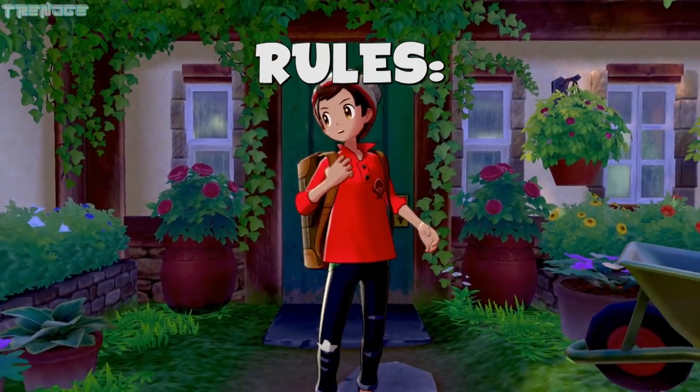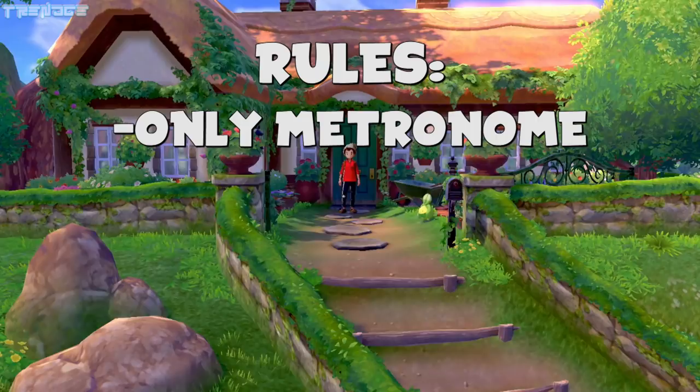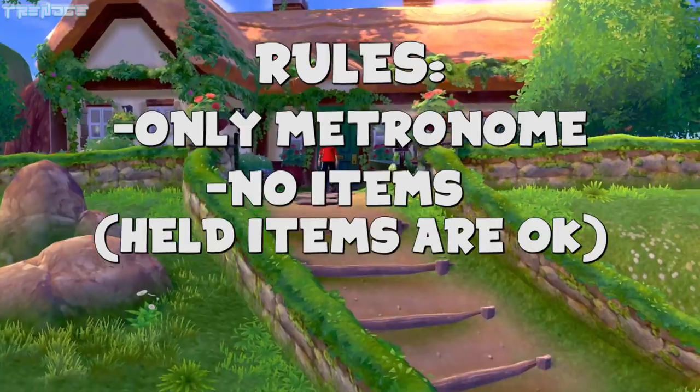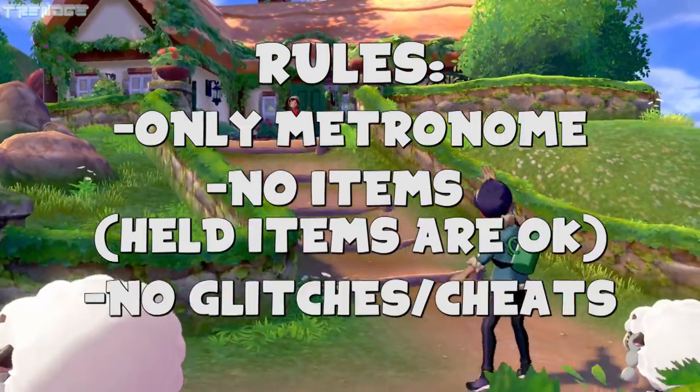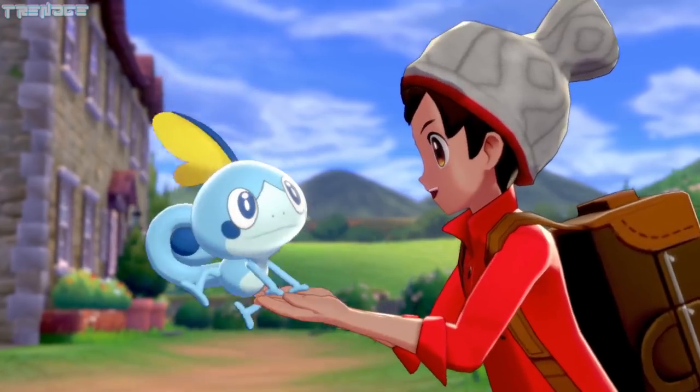The rules are probably pretty obvious, but just in case: we can only use the move Metronome, no items can be used but held items are allowed, and no glitches or cheats can be used. We'll want to select Sobble as our starter, but we'll get into why a little bit later.